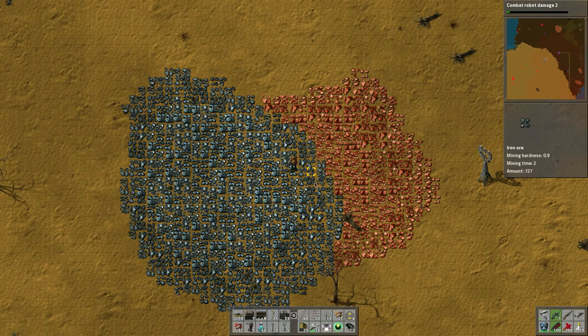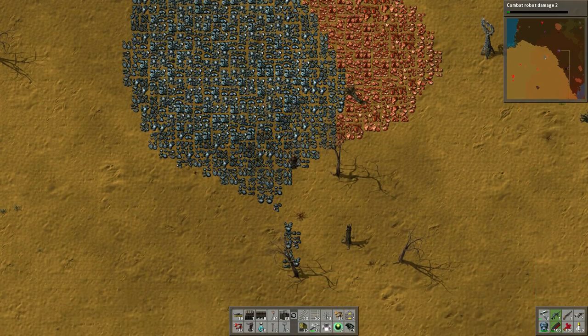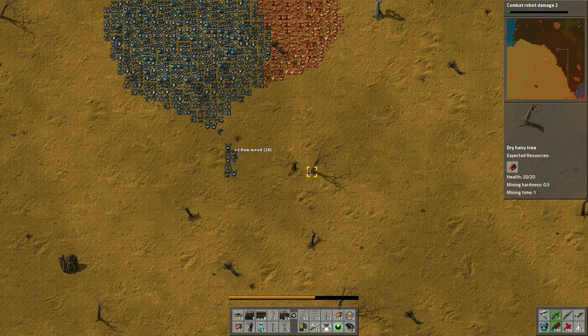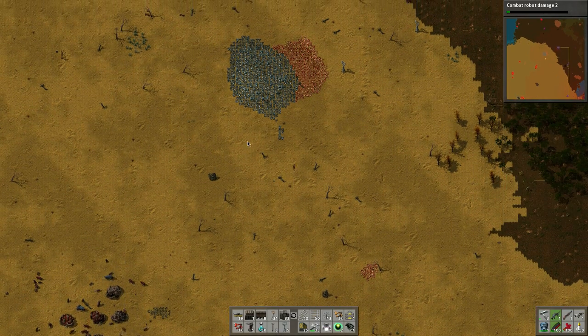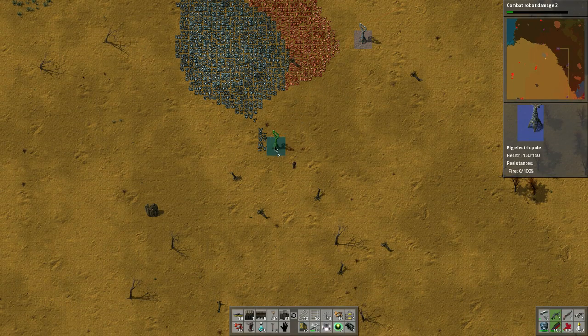This is going to be a challenge to harvest because we'll have to work along this edge here, but I do want to tie this into our main system. There's a big enemy base with a big worm nearby that we've got to take care of. With that in mind, let's carry on extending the power.